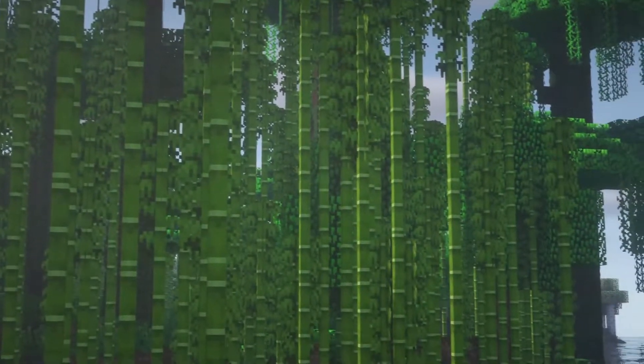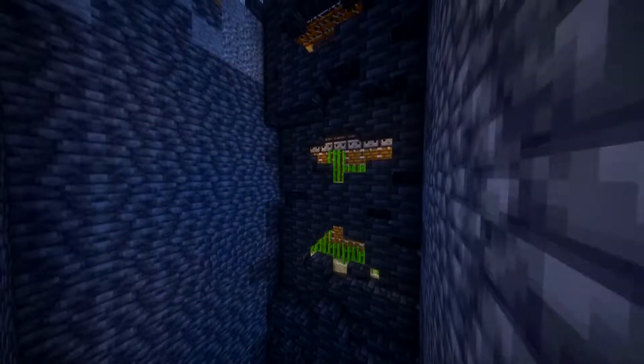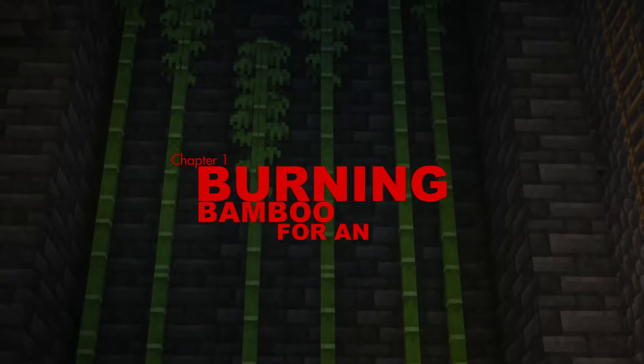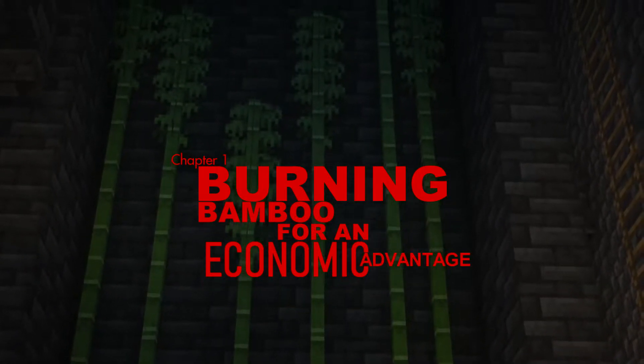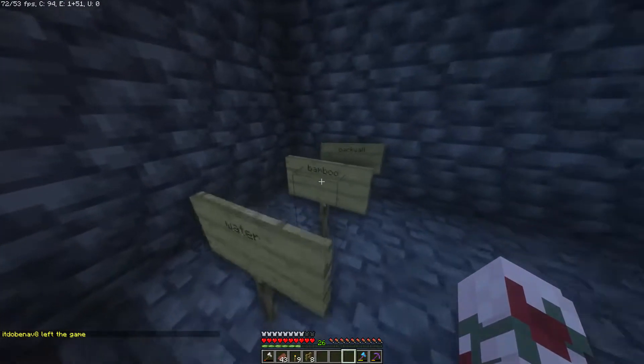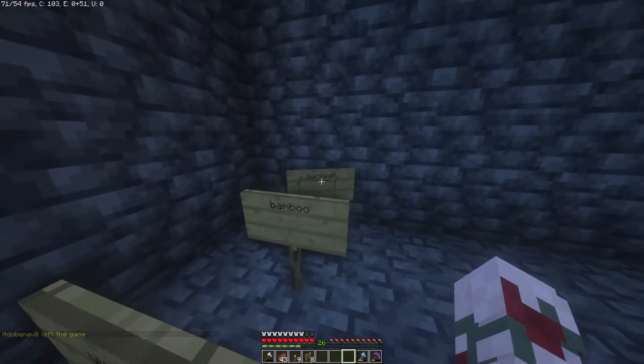Bamboo. Building a bamboo farm isn't so different from the sugarcane farm we most recently did, and what a better place to do it than right next to La Fabrica de Velocidad. I already have a plan for the build and everything. We're gonna make it blend really, really smoothly with the coke farm, but first I need to find a jungle.